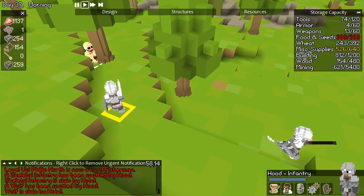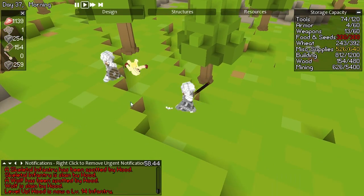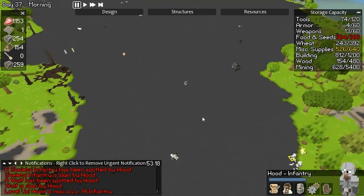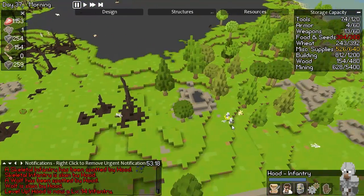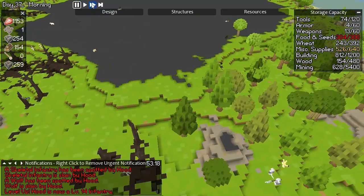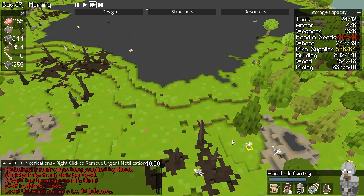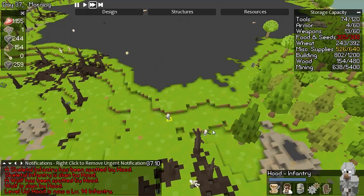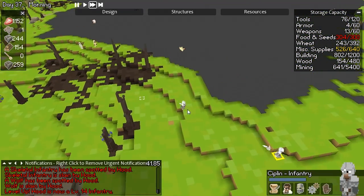I feel good about this guy. He's just a beast. I feel like we need more of these halberdier true warriors — level 14 warrior, infantryman. Even though a friend of mine said stop calling him infantryman, I've just called them that more now to annoy them. Infantry. Infantryman — there we go. Wolf is slain by Hood, who also slained someone else. Looks like a Kipling cake right now.